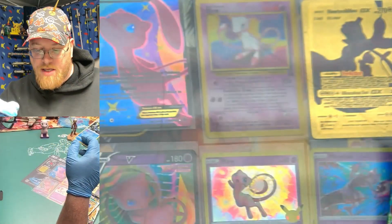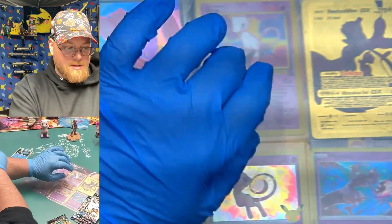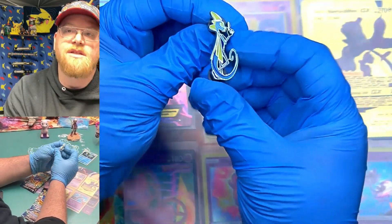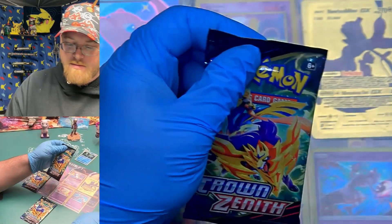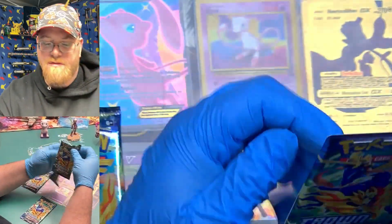Let's yeet this garbage out of here. Oh, there was a code card — it's gone now. So, an Inteleon — we've got a Rapid Strike promo, three packs Crown Zenith, and this pin. Little guy. Three packs Crown Zenith, let's get them open. See if we can pull that Pikachu — Pikachu and Friends.